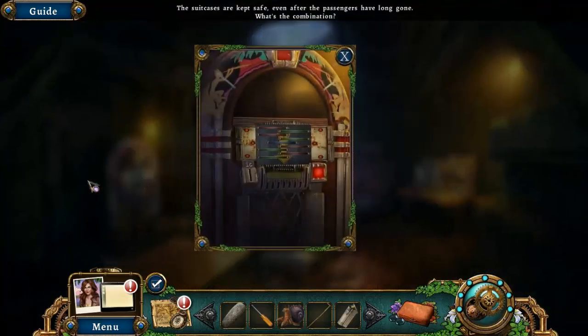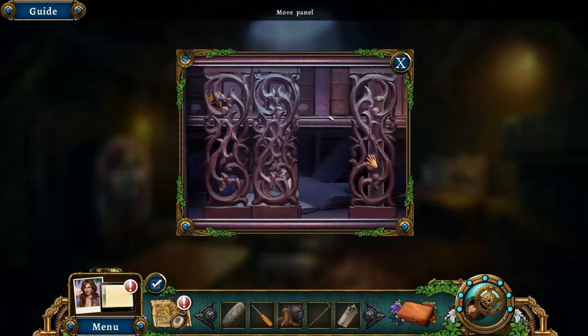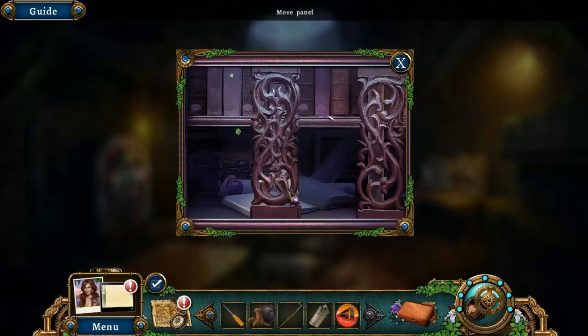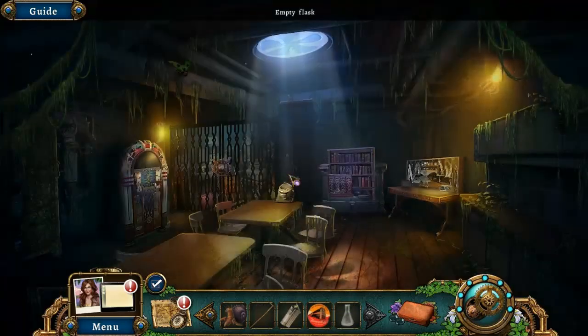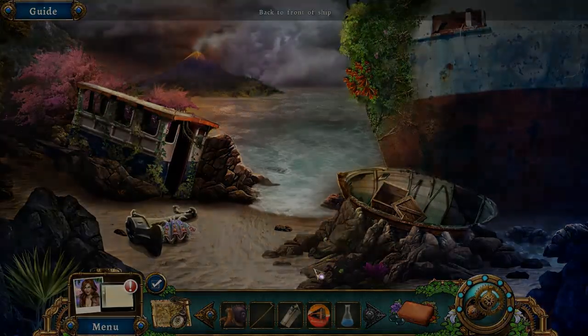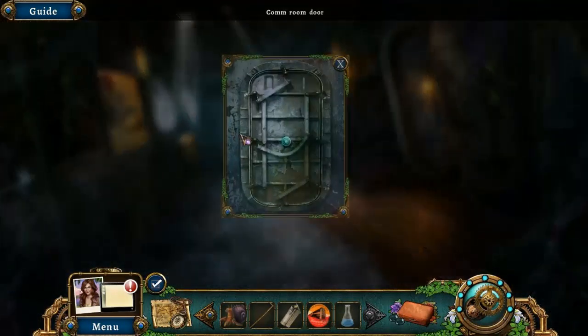Oh right, there's a code somewhere. Not there. Here, maybe? There we go — on the beaker. We need ocean water for the beaker, don't we? So I'm just going to jump over here, get that, and then walk back over here because it said there was a task here. There we go.